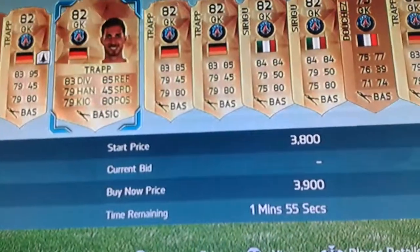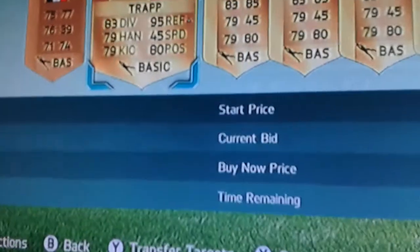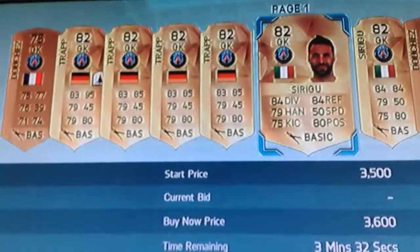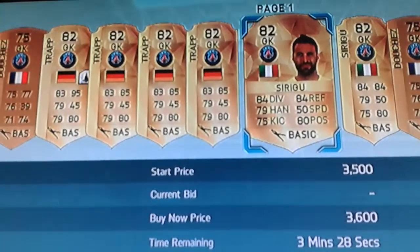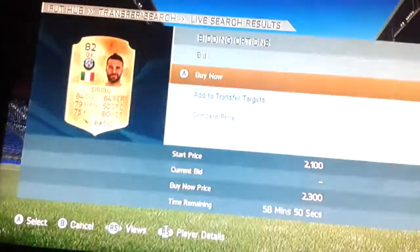We're going to start with the goalkeeper position. There's one for 3,500 with a training card that improves his reflexes by ten — you can see 95 reflexes. I could get Sogo — he's 3,600. You can get the cheapest form for 2,600, but can you get Sogo for that much? We're going to get Sogo for 2,300 — we've still got him and we've got 1,500 coins spare.